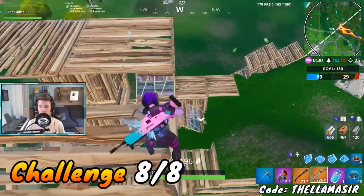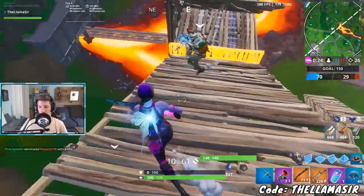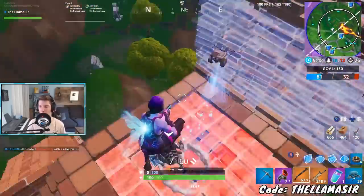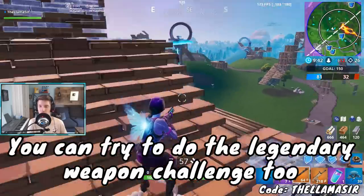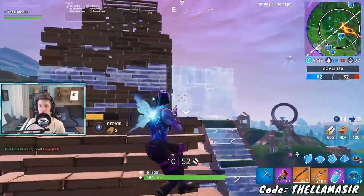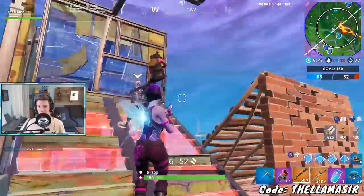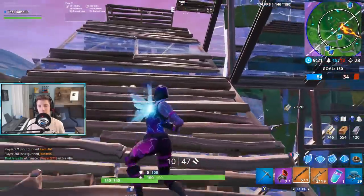For the final challenge — Land at Locations Stages — the five locations are Polar Peak, Lazy Lagoon, Salty Springs, The Block, and Lonely Lodge. You can't really couple these with too many other challenges, except for The Block, where you can also go for the Legendary Chest and mix it with the Legendary Eliminations challenge. Other than that, it's pretty much just land at those locations over time — it takes a while but there aren't a ton of tricks. That's it for today's video — hope you found it helpful!